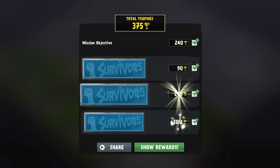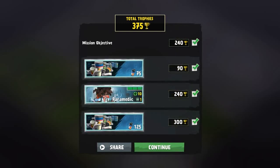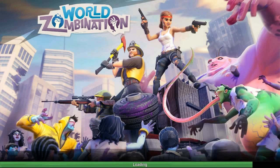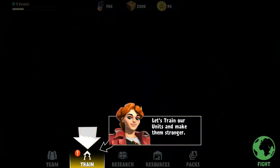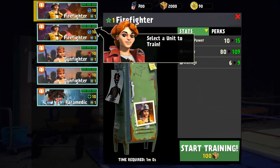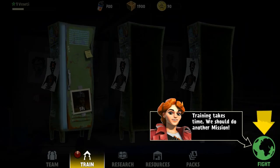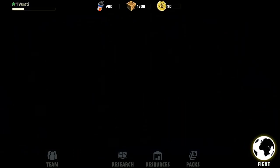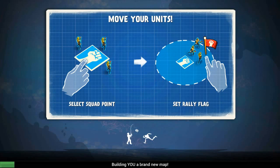Show rewards. Continue, let's get on with this. Let's check out the microtransactions first of all. It's still tutorializing, so let's get through this. Select a unit to train. Start training — that costs a hundred of those currencies, like a crate or something. Training takes time, and I'm pretty sure there's going to be a speed-up button for that — that's how these games work.